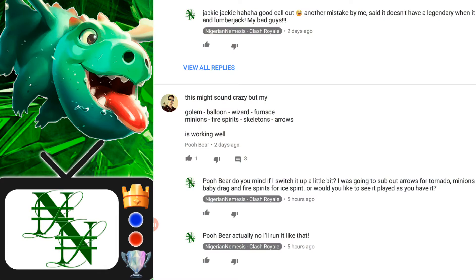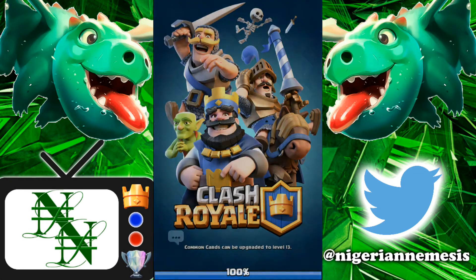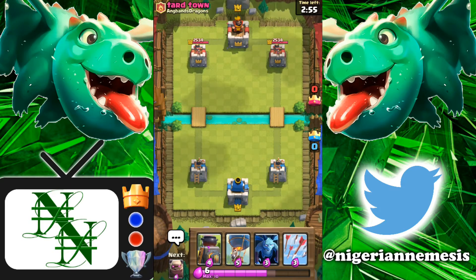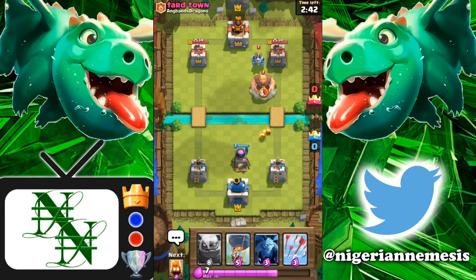We're gonna see what we can do with this deck. I'm probably just gonna start by setting up really slowly with our furnace and counterattacking with the wizard — actually a really deadly combination. The wizard and the tornado is really really good; the wizard's DPS is very high and many people don't use him obviously because of the executioner or the e-wiz or the night witch. But he is still very good, so I'm expecting some great things from this deck.